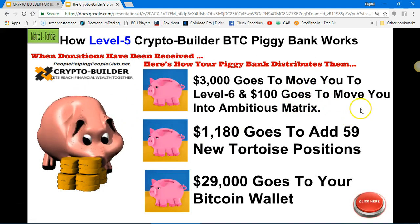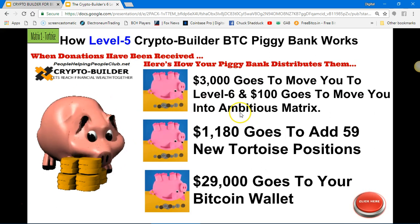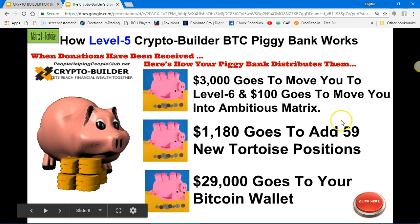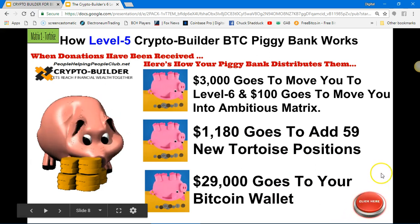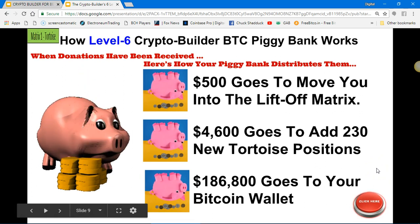For level six, $100 is also held in your piggy bank to get you into the ambitious matrix. $1,180 goes to add 59 new tortoise positions and $29,000 goes to your Bitcoin wallet. Your piggy bank is just holding it for you until it gets full.